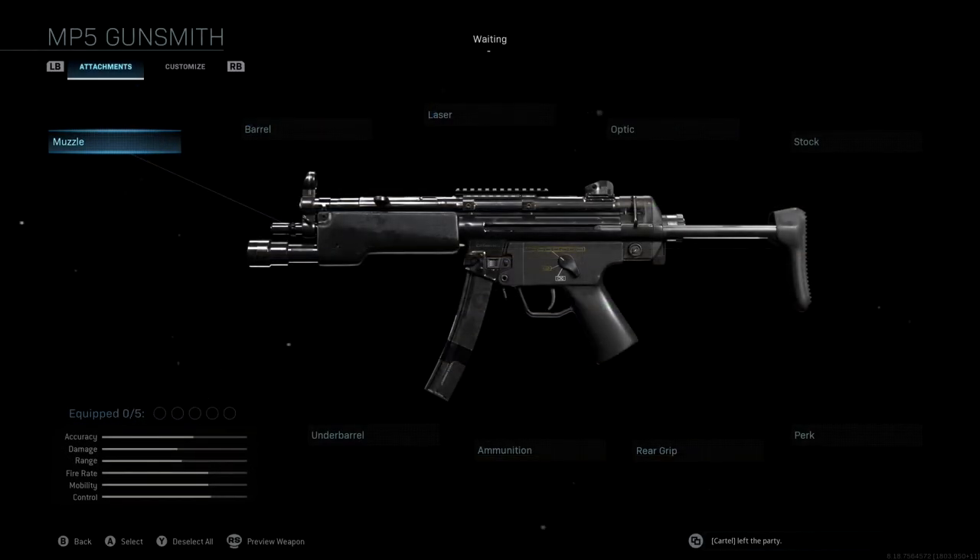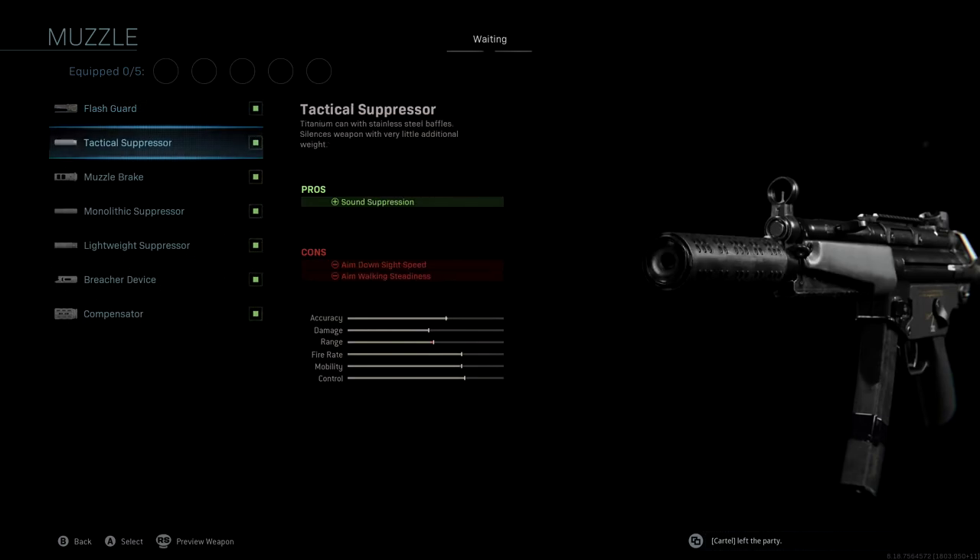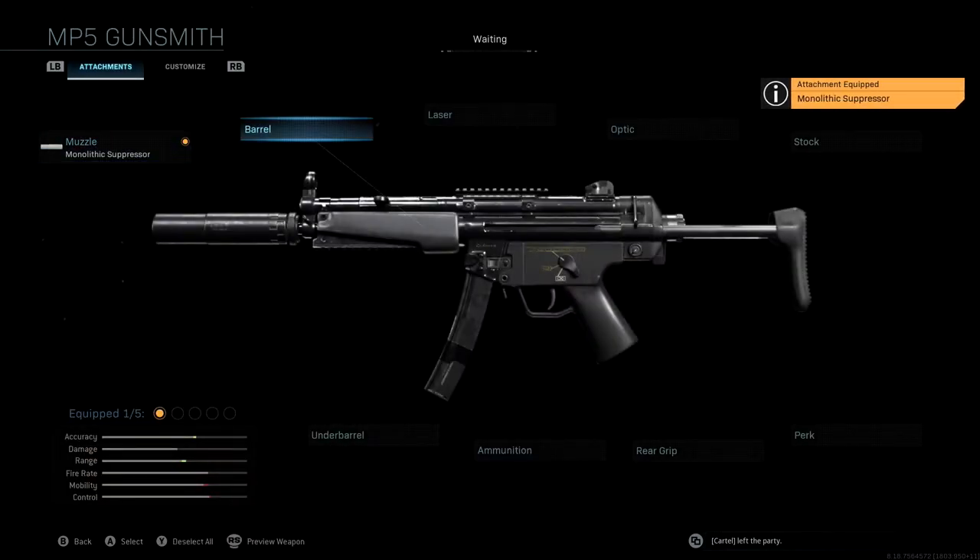If you guys take a look at the attachments — the muzzle that we're going to be using is the monolithic suppressor. We're running the silencer because I wanted to keep that same silenced MP5 feel as the original blueprint. The monolithic suppressor gives us sound suppression as well as damage range, giving us a small boost to accuracy and range. We're not going to be using a barrel.